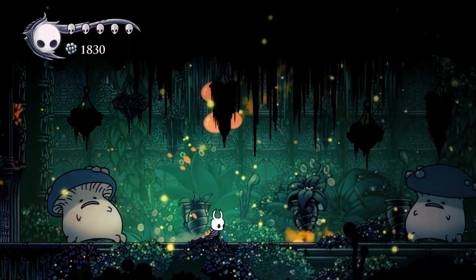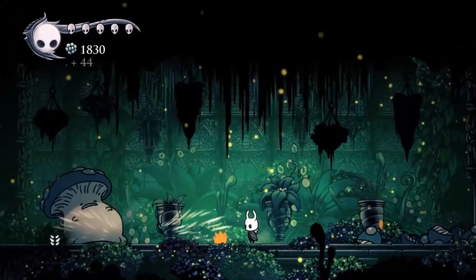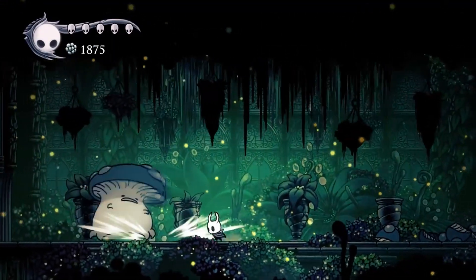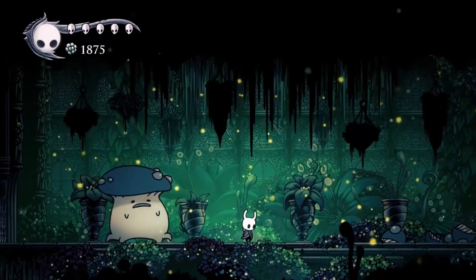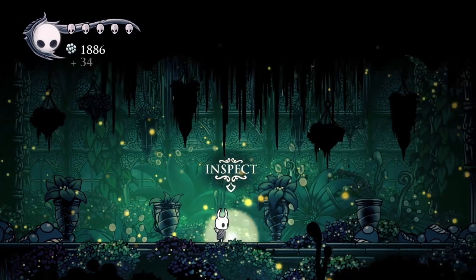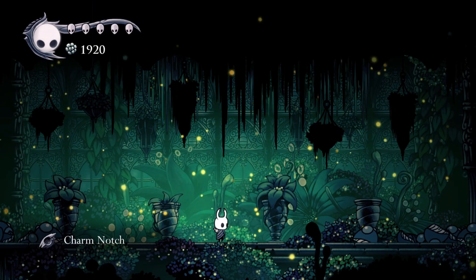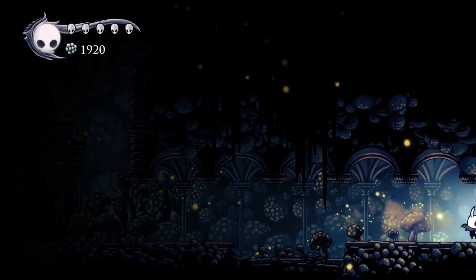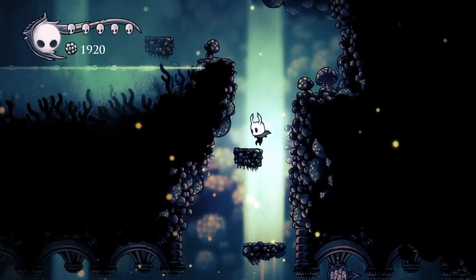These are called Mushroom Ogres - they're not bosses, but I would almost consider this a boss fight; they've got enough HP. It's really simple though: they each only have two attacks - this head slam and the sort of orange spit. As long as you run away from them when they start the head slam and approach when they do the spit, you can knock that out no problem. And we get one of the best rewards in the game just for that - a charm notch!